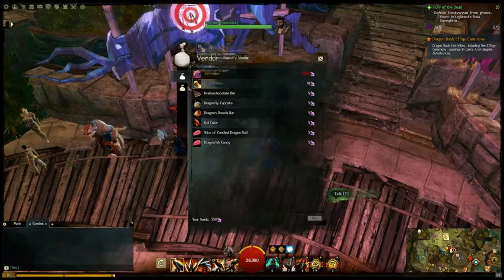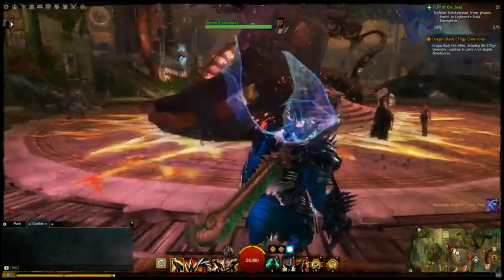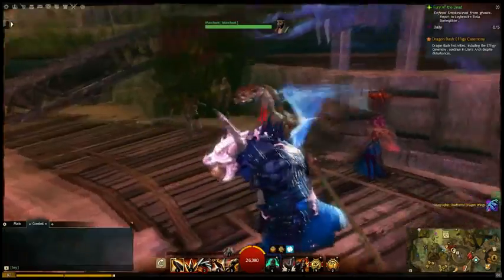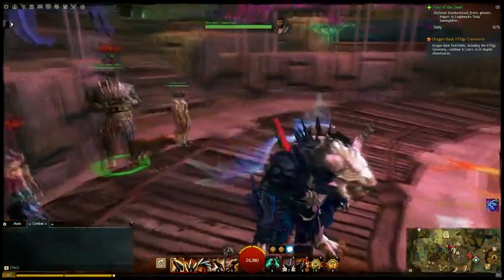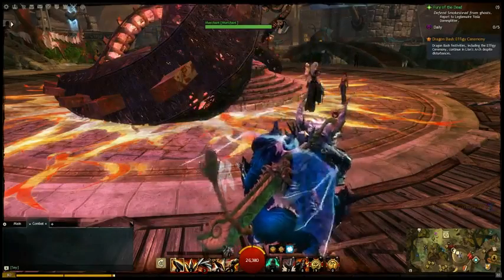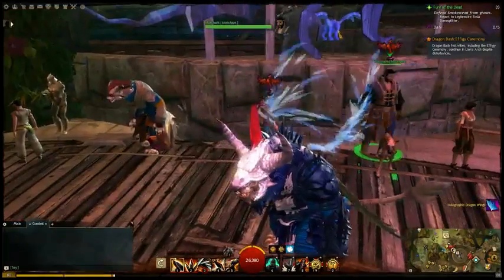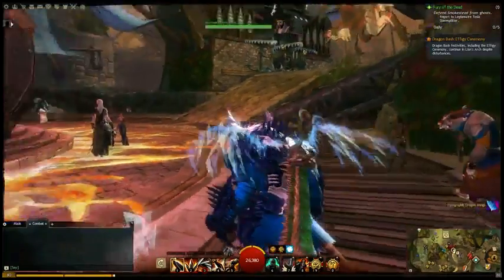100 Jore Breakers can earn you the holographic dragon wing back piece, which looks amazing and can be sold on the trading post. If amassing 100,000 bits of candy isn't your thing, you can still get dragon wings a different way. There's another version of the back piece called the Holographic Shatter Dragon Wing cover that can be acquired by doing Dragon Bash achievements.